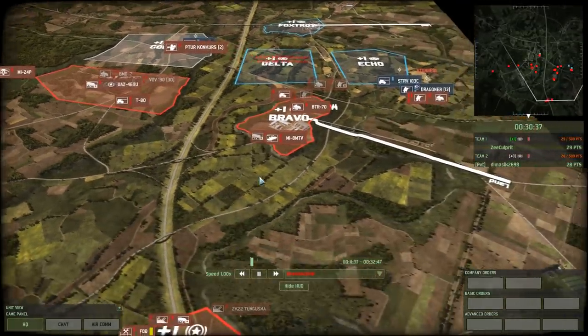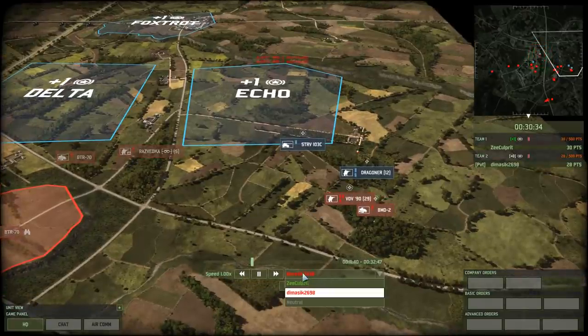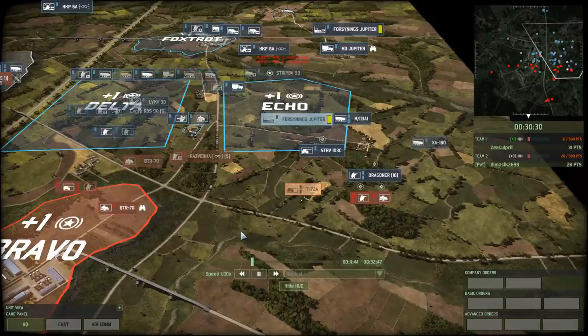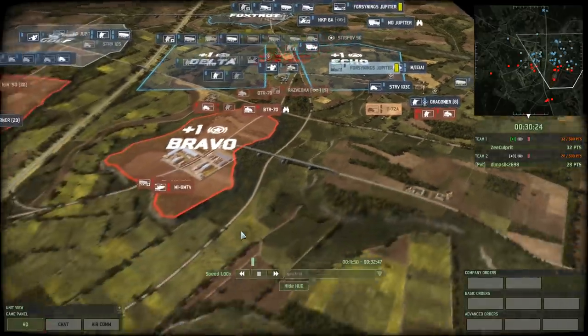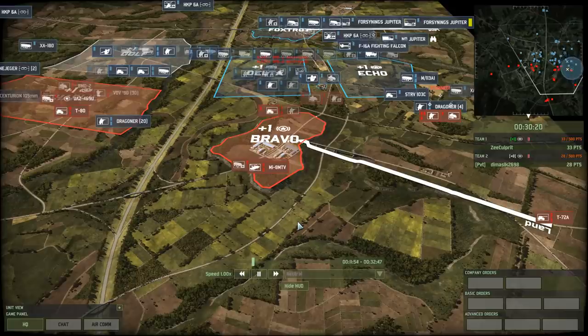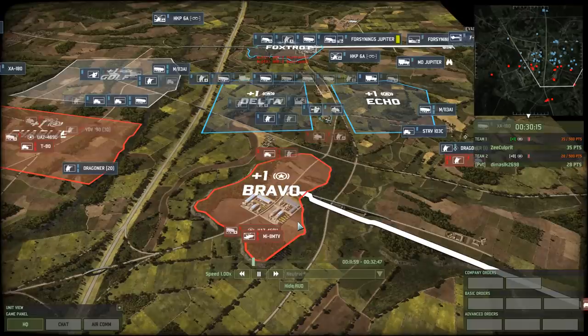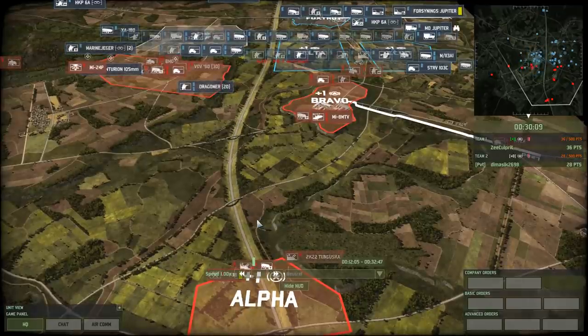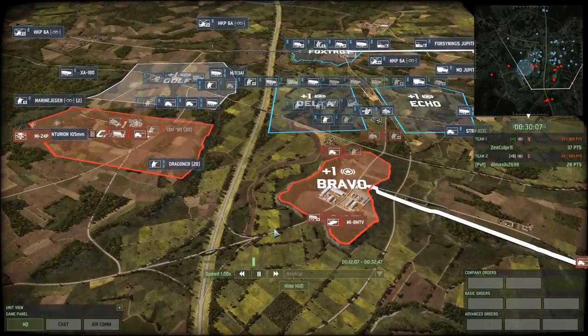I can already see the comments going, 'oh my god, this is making my eyes bleed.' Well, at some point we were all new to this game and we all made similar mistakes. When I started out — it was Erland Battle, a map similar to this — in my infinite wisdom just starting out, I thought I'm going to treat this like I was taught in Command and Conquer. I'm going to move over here and set up a defensive line at Bravo.